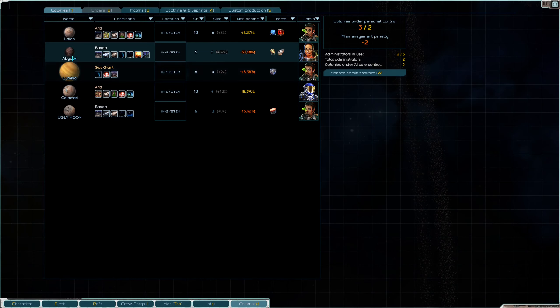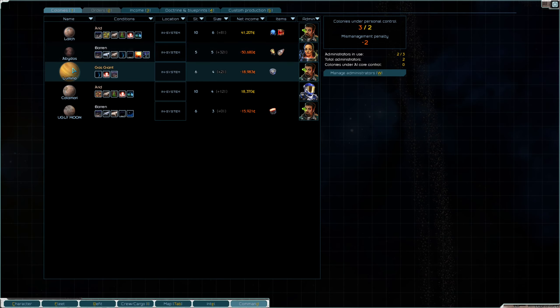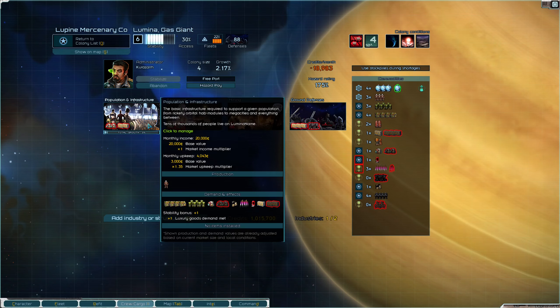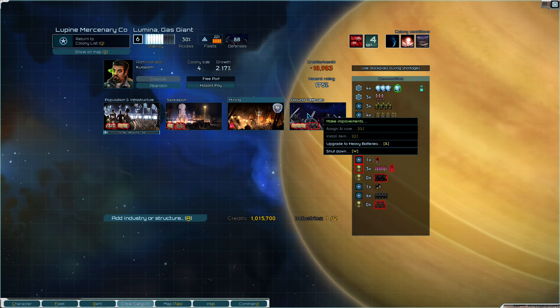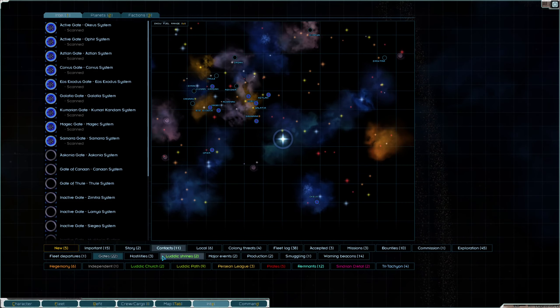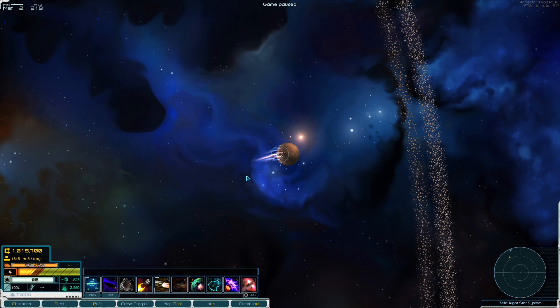Installing the orbital fusion lamp immediately drops our hazard rating to 185. We're going to slam that hazard pay in there. Once our spaceport comes up, we'll have maybe three to five more, and that will drop this hazard rating even more, making all these things cheaper. Unfortunately, we don't have another administrator — we might suffer a small stability penalty, but we're still at 10 on some colonies and 6 here.